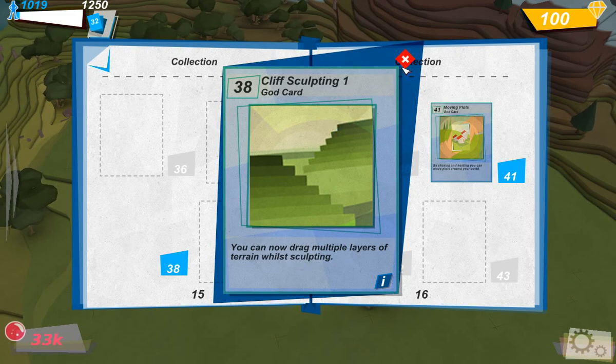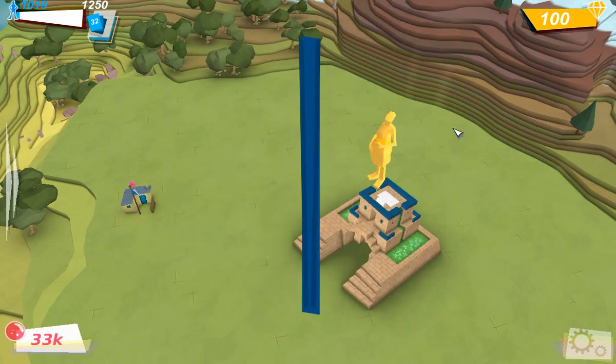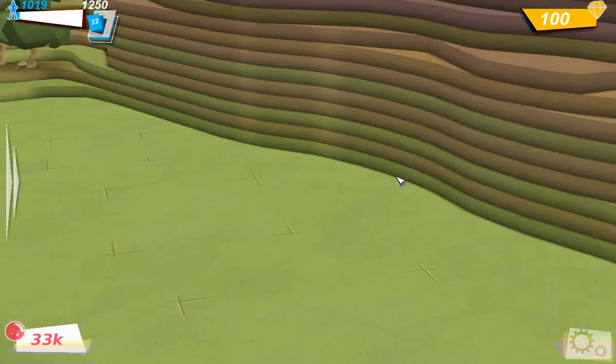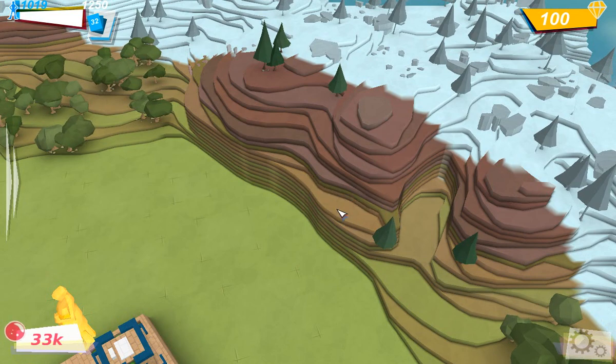This is sculpting one, so I'm guessing there will be more cards which will enable you to move even more layers. At the moment, as you may be able to see here, if I double-click it will bring out one layer, and if I double-click again it will move just one layer — but if I use the cliff sculpting card, as you can probably tell from the sound effects, it moves more than one layer.